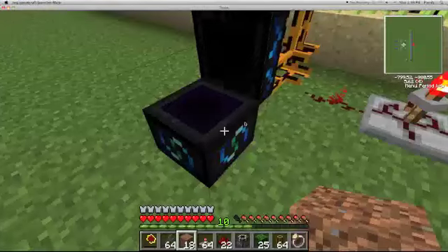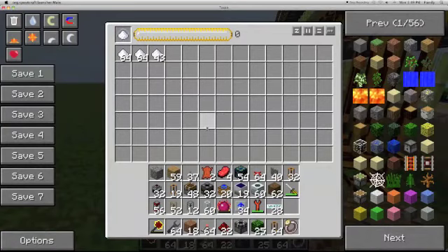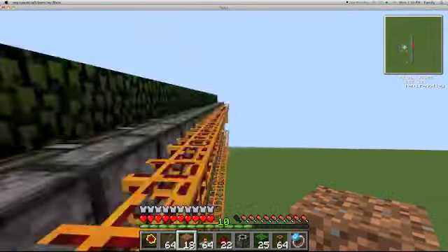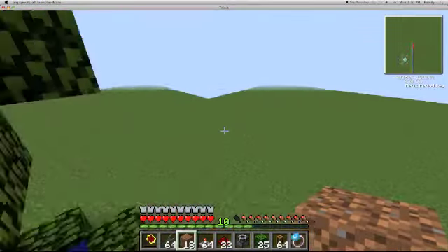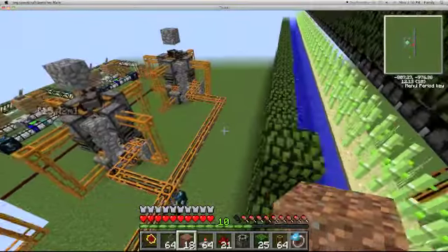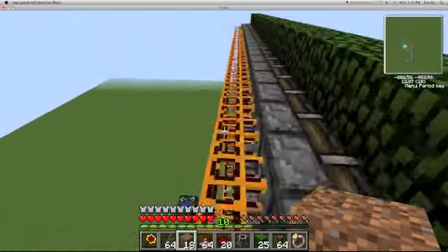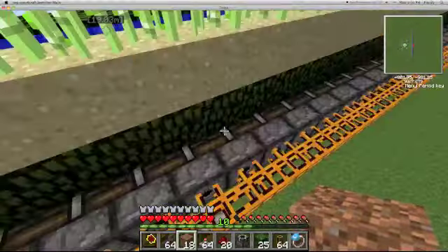Sugar and sugar cane both have 32 EMC. We could also have an automatic crafting table here — we could put the sugar cane in one of the slots and have it making sugar. But the condenser works just as well, and to be honest, the automatic crafting tables are not the most reliable. They're a little bit buggy, so I would choose a condenser over that any day.